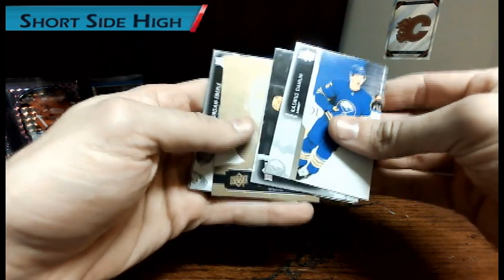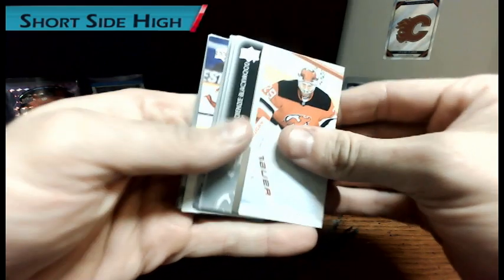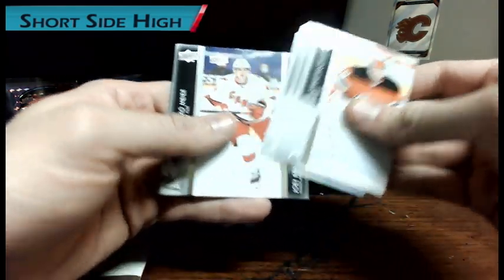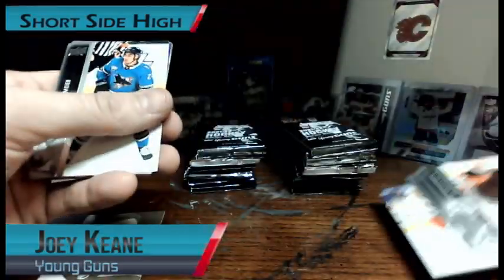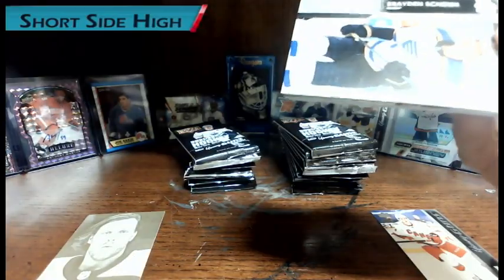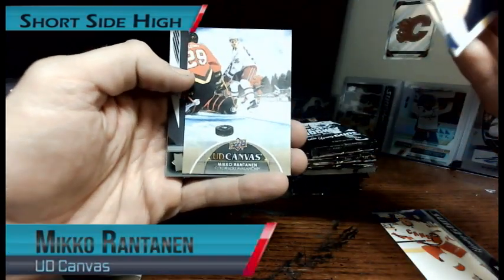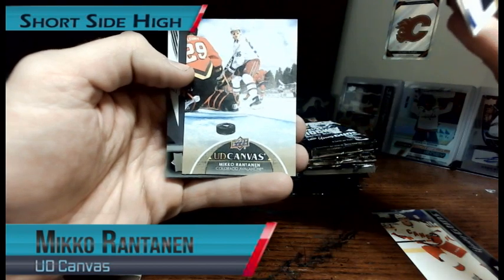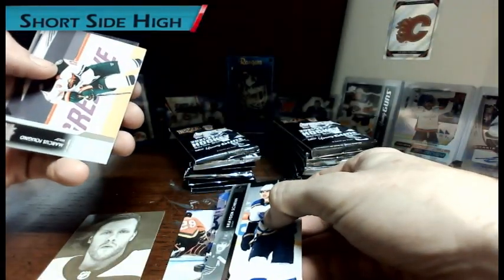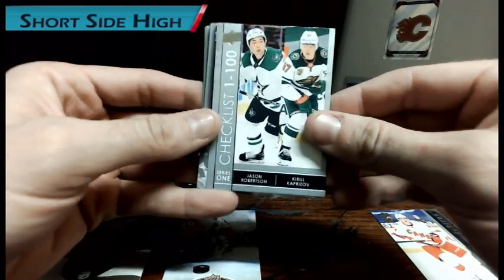Pack number one — a UD Portrait. Pack number two — a Young Gun, one that I already have. A beautiful Canvas of Mikko Rantanen in the Outdoor Game against Colorado. Another checklist with Jason Robertson and Kirill Kaprizov — that's my second checklist there.